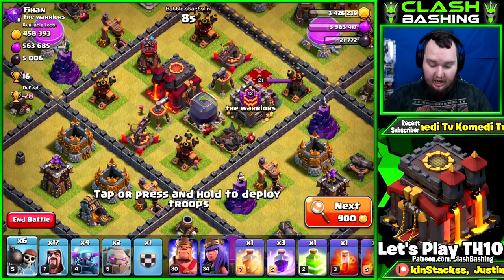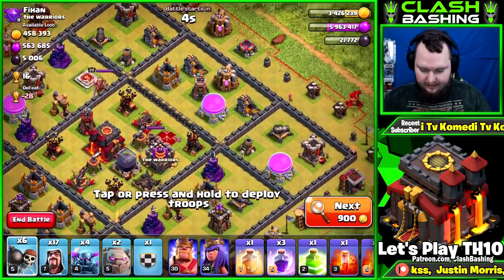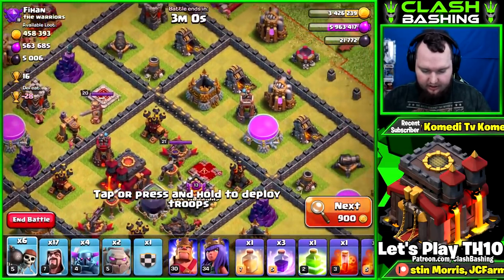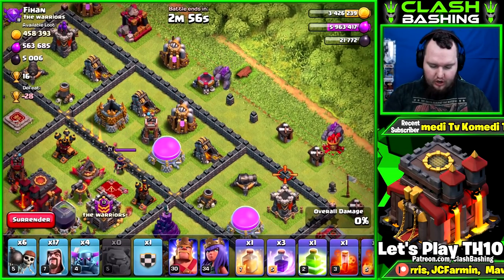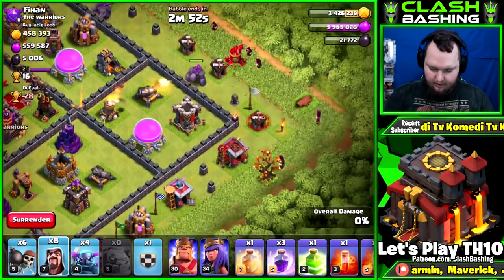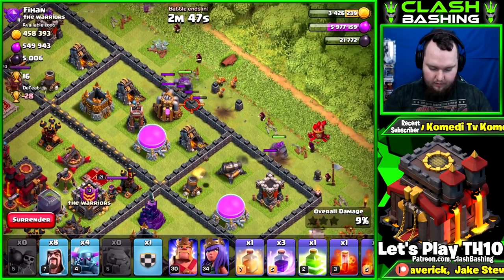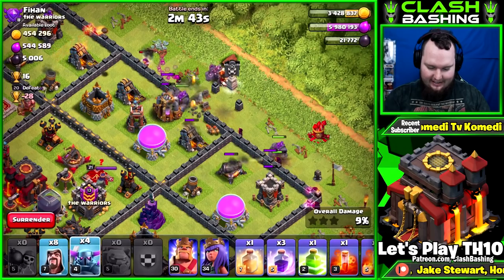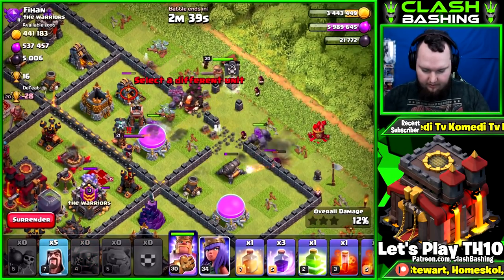This base has tons of loot. We need lots of elixir, so I'm going in on the side where the elixir is. I'd like to get some dark elixir if possible but I really want to focus on elixir today so we can try to get two barracks down. Getting some wizards working — wall breaker right there. We have another golem in the clan castle.